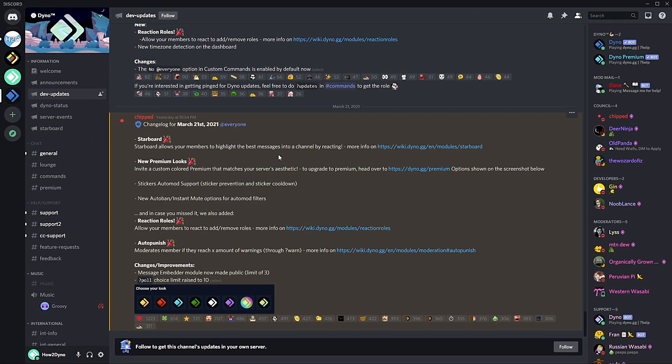Welcome to 'How to Dyno.' In this video I'm going to go over some of Dyno's new features. This includes the popular starboard module. Premium also has new looks, but I cover that in my premium showcase video, so take a look at that — I'll link a card above. Auto mod now supports stickers.